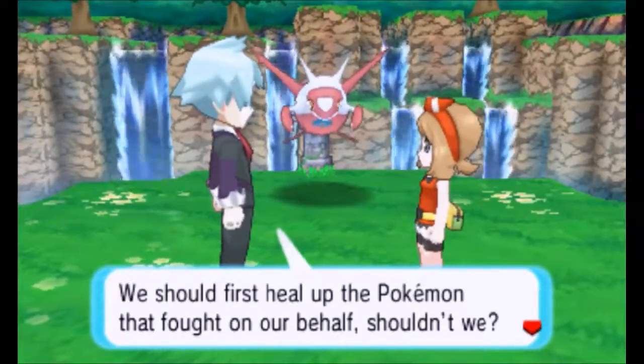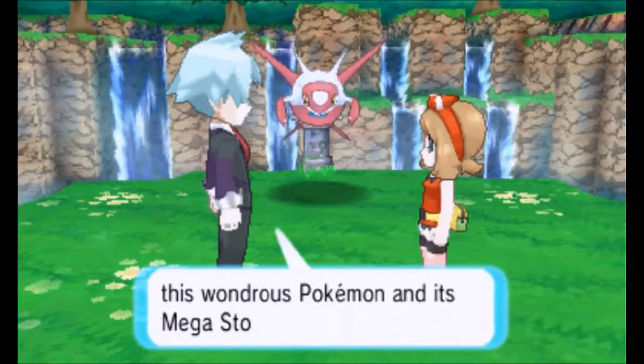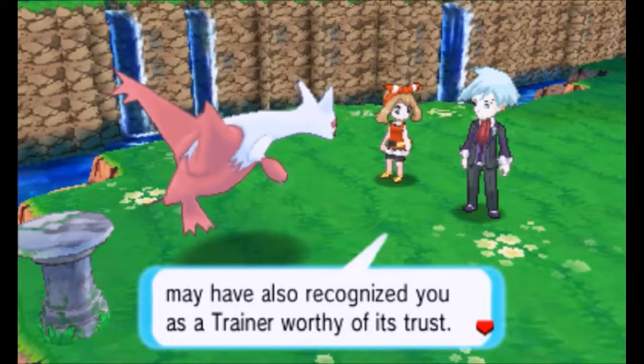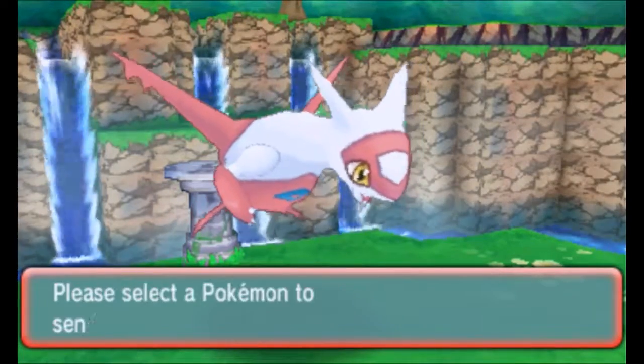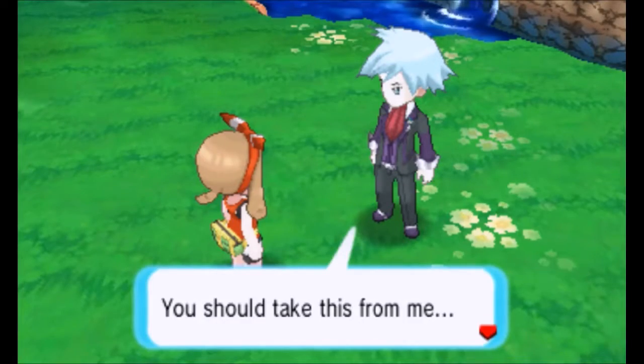Good work, Oriai. We should first heal up the Pokemon that fought on our behalf. Heal! Your team's health was restored. You performed spectacularly. We were able to protect both this wondrous Pokemon and its Megastone, thanks to you. It looks as though Latias may have also recognized you as a trainer worthy of its trust — it's trying to offer you its allegiance. Screw the Leap — I just got you but I don't want you anymore. Ooh, Latiasite! What level are you? Will you be worth it? Ooh, Megastone — Pelipper.